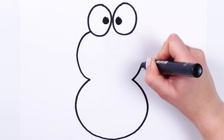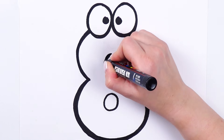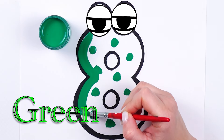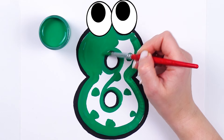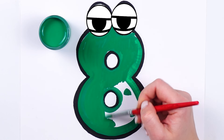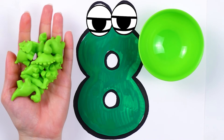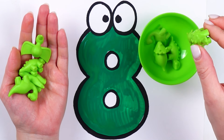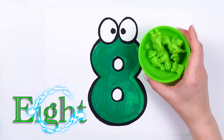The next is going to be number eight. Let's count: one, two, three, four, five, six, and seven — one, two, three, four, five, six, seven, and eight. We have eight green dinosaurs.